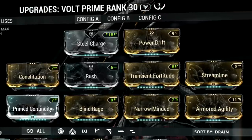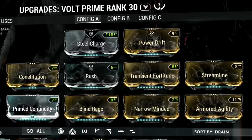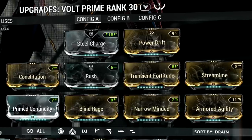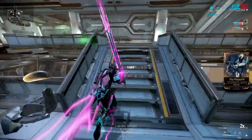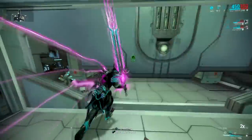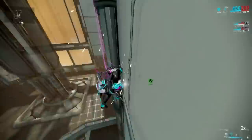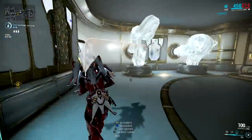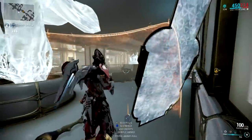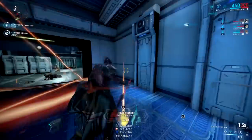I encourage you to play with and change up this build to suit your needs. A couple of small changes can really have a big impact. For example, you may have already noticed that there aren't any survivability mods in there, because in a lot of the game, avoiding being hit is just as effective a survivability mechanic as having a high EHP, with the benefits and downfalls that come with the flexibility of the human element. You can take as much time or as many precautions as you want thanks to Volt's shield, or you can just go balls to the wall if it's a lower level mission.